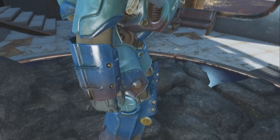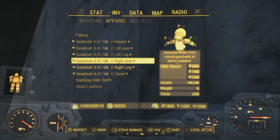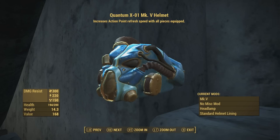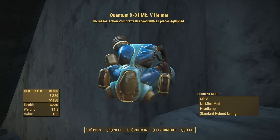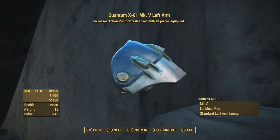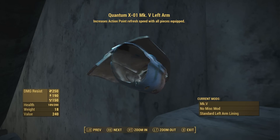The ability on this Quantum XO Power Armor increases action point refresh speed with all pieces equipped. Starting with the Quantum XO Helmet, it has 300 base defense, 220 energy resistance, and 150 radiation resistance. Health is at 200, weight 14.3, and the value is 168. I'm not going to read all of these off because I got a long way to go.